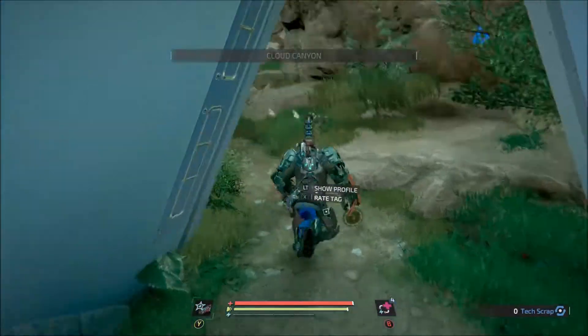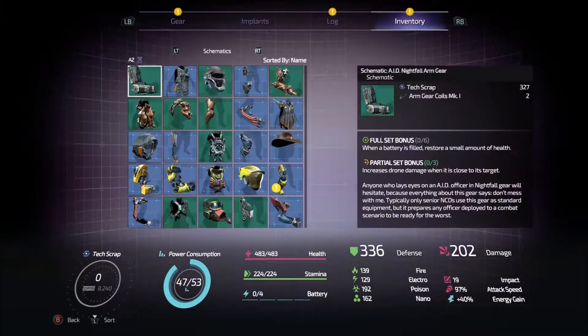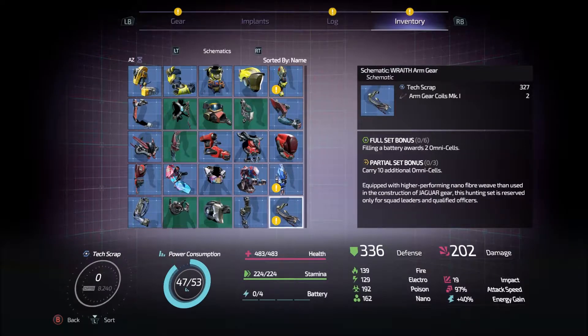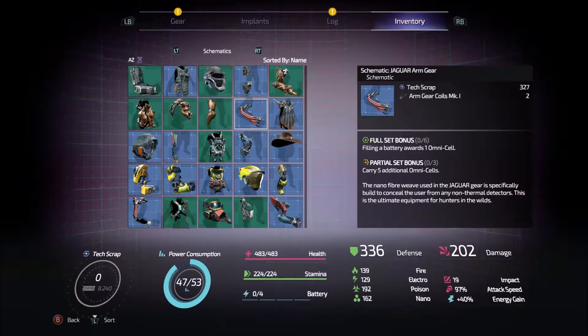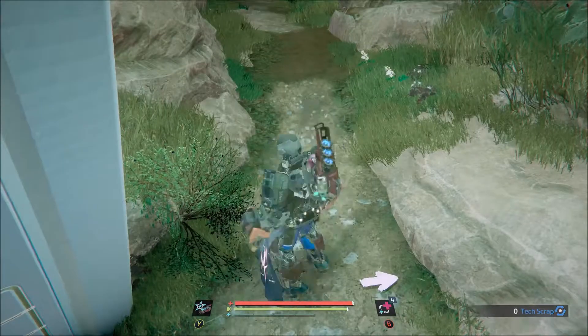Part of the reason that I want to deliver this stuff right now is just basically to get it out of the way so that I'm not hanging on to it forever. Let me check here - Jaguar arm gear, body gear, head gear, leg gear. The other thing that I think we got was like a wraith part off of that one dude. This is kind of an interesting thing if you just want to go out and farm omni-cells. Five hundred and forty.